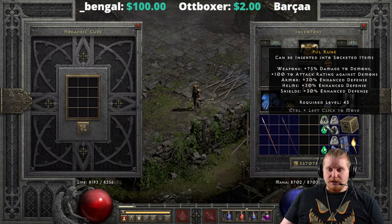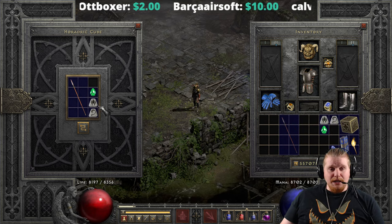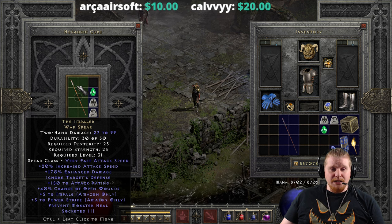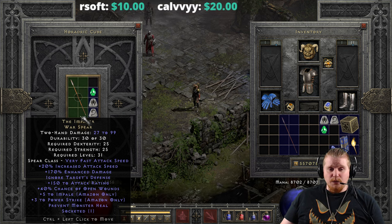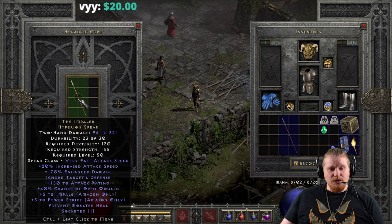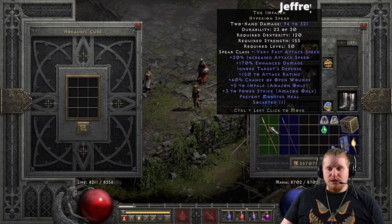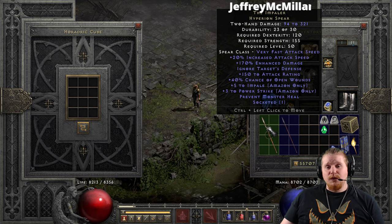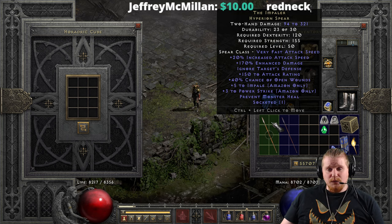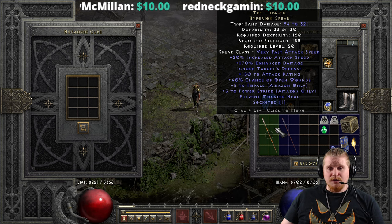We can upgrade this to its elite form. To do that, you'll need a Lum, a Pul, and a Perfect Emerald. That takes us from the Impaler Warspear — 27 to 99 damage, 25 dex, 25 strength, level 31 — to the Impaler Hyperion Spear — 94 to 321 damage, 120 dex, 155 strength, level 50. As you can see, it didn't upgrade too spectacularly to the third tier, but with those ridiculous modifiers on it, you could actually utilize this at level 50. The problem is that 155 strength and 120 dex is really high, and you might have trouble building those stats by level 50.